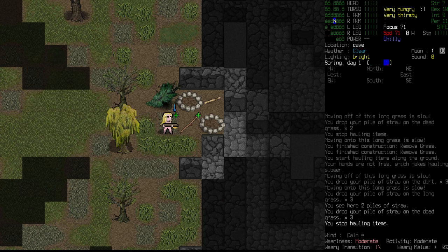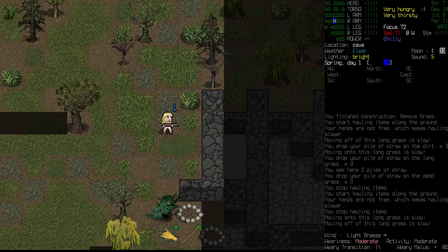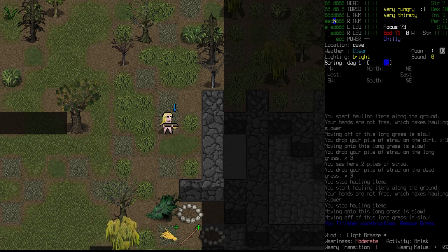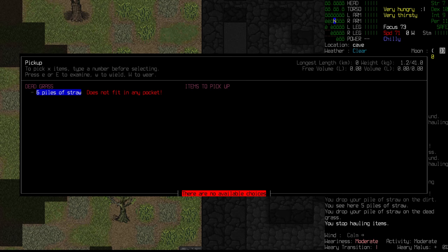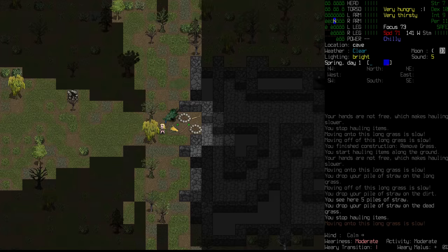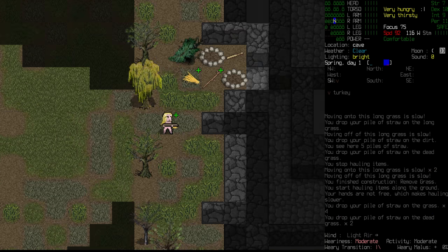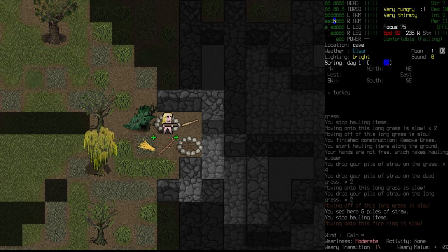Five piles of straw. I think we're going to need at least seven to be able to make the sandals and the hat. Right now the hat will keep the glare out of our eyes, but I think the sandals might be a better option since we don't want to be damaging our feet. Six piles - we need one more. Let's go over here for the last bit of grass and haul that back. That is sorted.